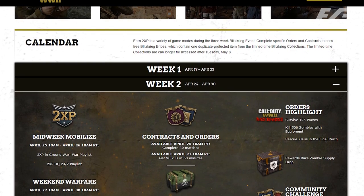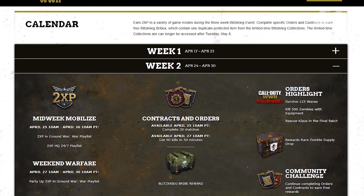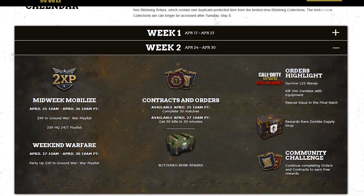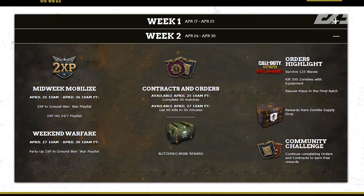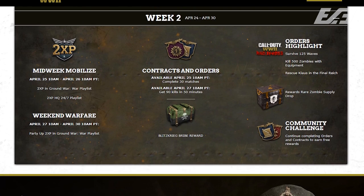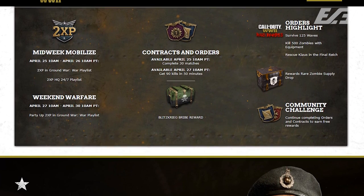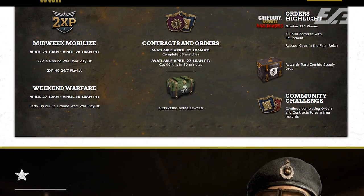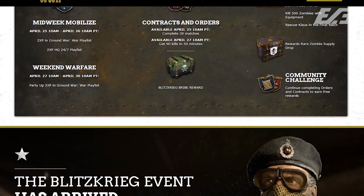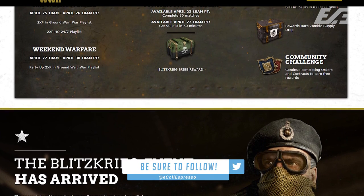Week three will probably again see a change to midweek mobilization starting Tuesday and Thursday, then weekend warfare from Friday to Monday. We'll likely also see contracts and orders refresh, including a new special order and a new special contract. Last week we got a Blitzkrieg bribe on the 25th, then two days later a heroic weapon bribe and a uniform bribe as well, so it refreshed twice in one week.